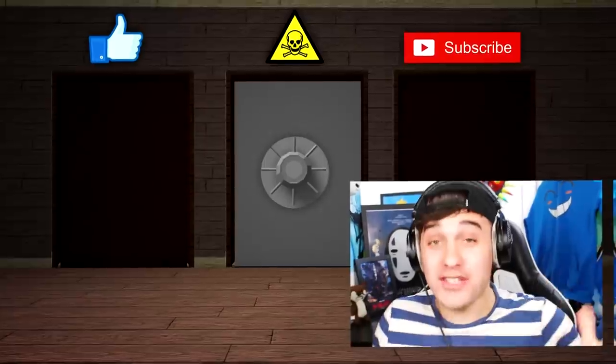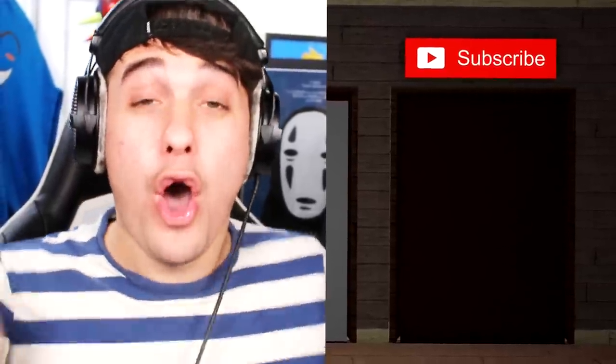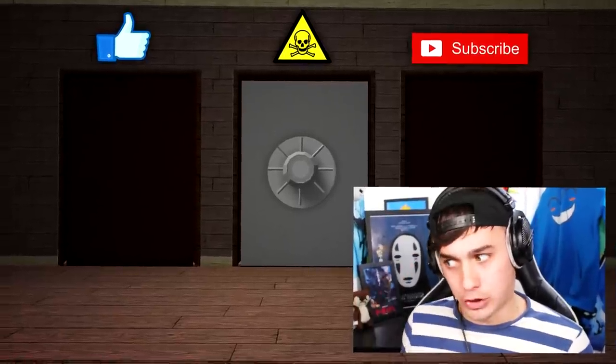I have a challenge for you! Behind one of these three doors is a real-life Zizzy. You can either press like for the like door, subscribe for the subscribe door, or press both buttons to unlock the middle door. But don't do that, because something really bad is behind that middle door, and I don't like it.